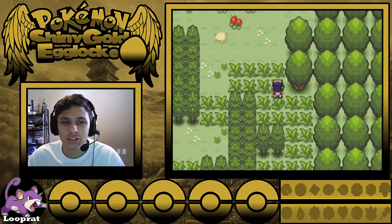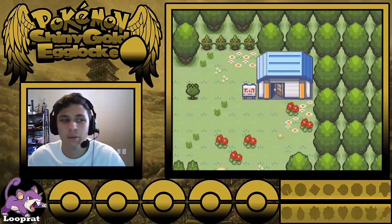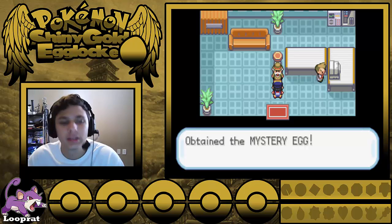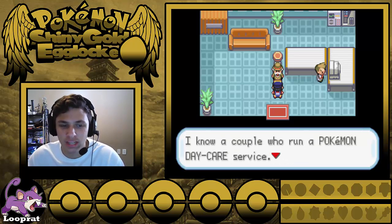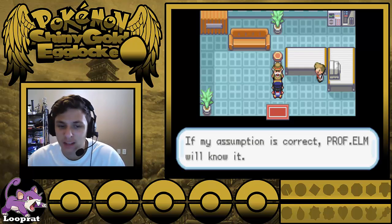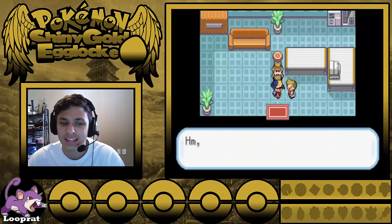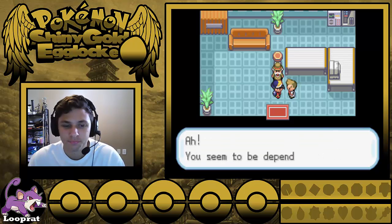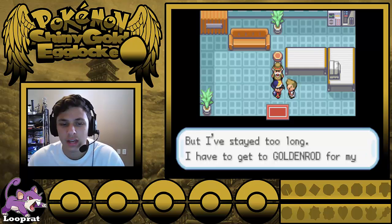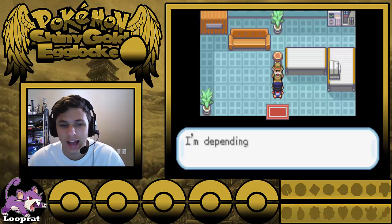Let's see what Mr. Pokemon wants. He says: 'You must be Paul — Professor Elm said you would visit. This is what I want Professor Elm to examine — a mystery egg. A couple who ran a Pokemon daycare gave me that egg.' Then Professor Oak shows up: 'I'm Oak, a Pokemon researcher — just visiting my old friend Mr. Pokemon.' What a stupid name — is that his actual last name or a self-given nickname? Oak gives me a Pokedex for no reason — I didn't really earn it, but I'll take it. Your Pokemon should have a rest — they fought a Weedle, an actual Weedle, so yeah, he deserves it.